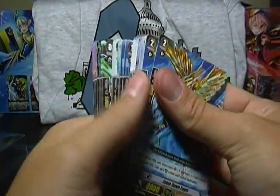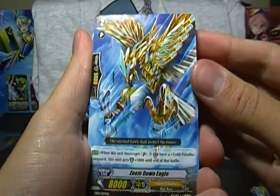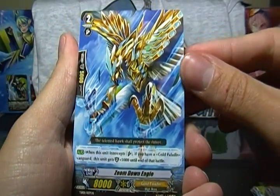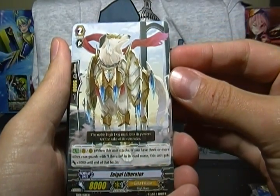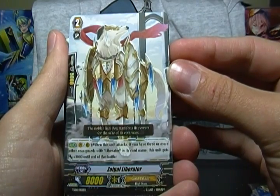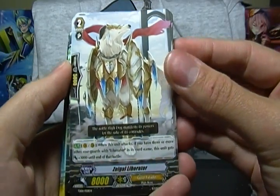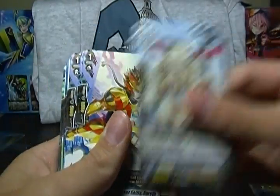Moving on — it's nice that these are in order by grade. We have the Superior Interceptor, who gains plus 5,000, making him a 10,000 guard as an intercept. Zoom Down Eagle — you get two of him. Zoigle Liberator: when this unit attacks, if you have three or more other rearguards with Liberator in its name, it gets plus 3,000 until end of battle — making him an 11,000 attacker. You get four of him.